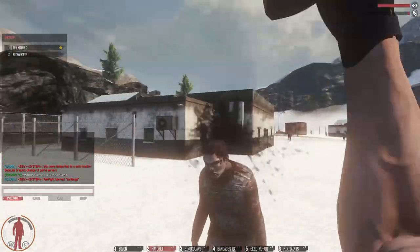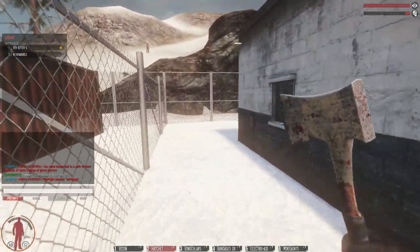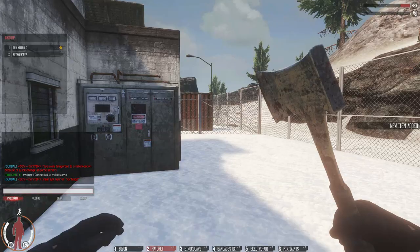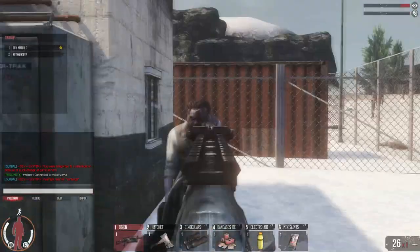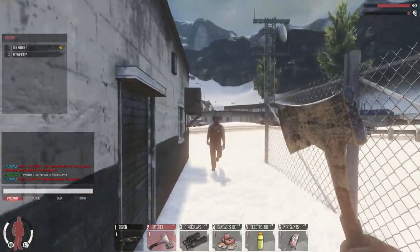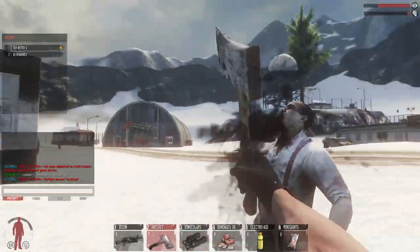If there's any zombies out here you're going to aggro them as you come around this fence. I'm just going to sprint because I'm not sure how long that box has been there and I don't want it to disappear. M107! I just found that while making a tutorial for YouTube. Okay, so we just found two item boxes.